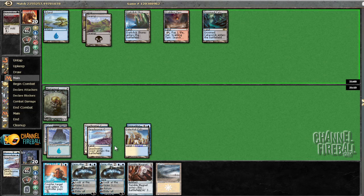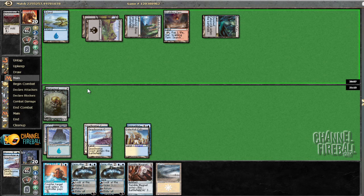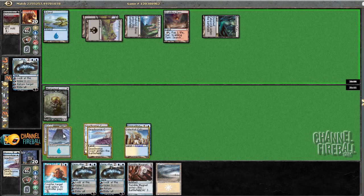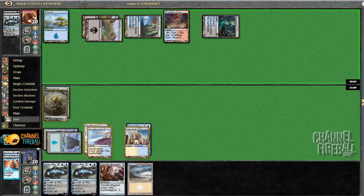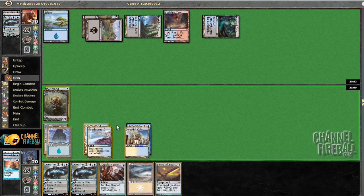Next turn, and it looks like he wasn't mana screwed at all — he's running off a bunch of lands. I think it's more likely he just had the lands and started with a weird configuration just to make it seem like he was mana screwed, which maybe worked. Next turn I'm going to run out the Jace most likely, depending on what he does. We're kind of draw-go here, but I'm going to be out of lands soon. What's this? Jace? Alright, I like the way this is going.